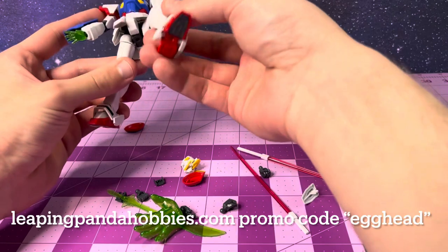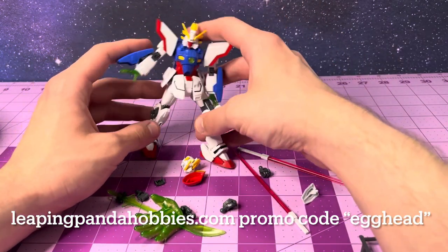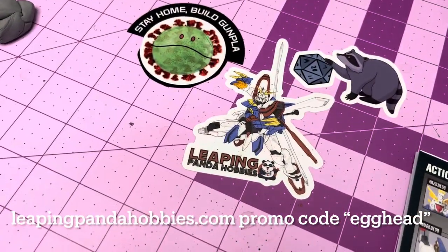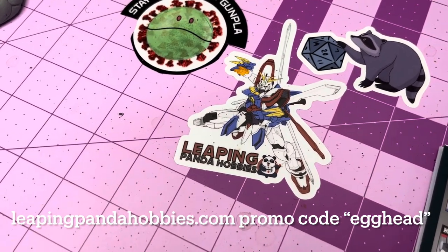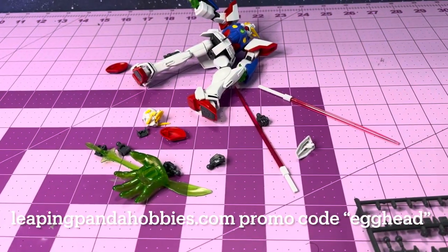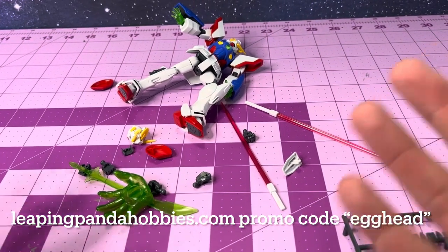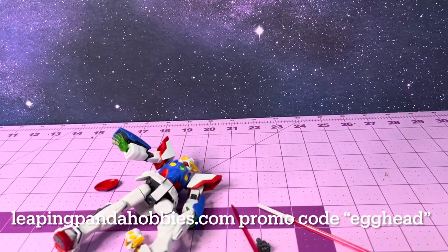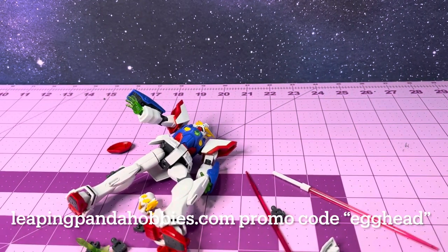If you want to look at a slew of the finest Gunpla available for purchase, head over to leapingpandahobbies.com, where you can get 10% off with my promo code 'Egghead' — that's right, I'm bald and I'm giving you a discount. Leapingpandahobbies.com — 10% off, promo code Egghead. They've got the best shipping, best customer service, and best prices. Don't like Gunpla? Cool — they've got Zoids, tanks, Warhammer, whatever your heart desires.